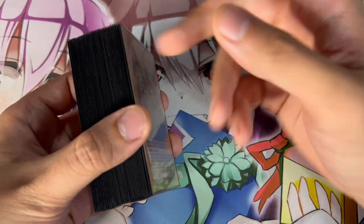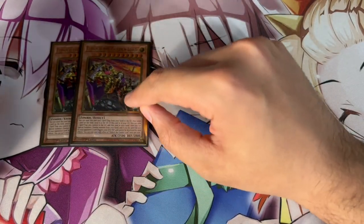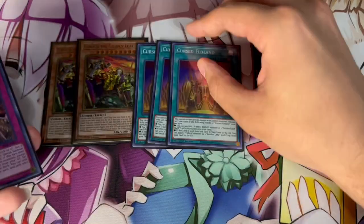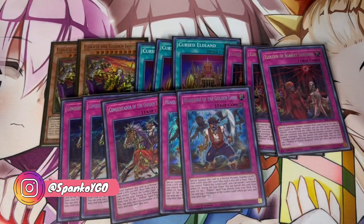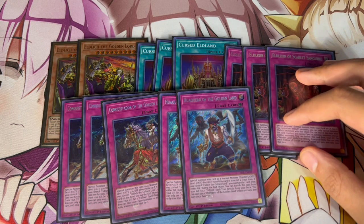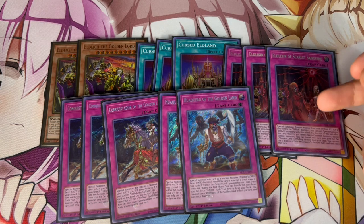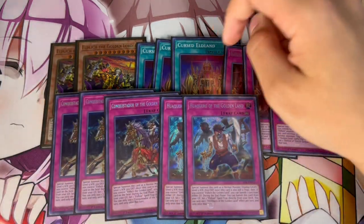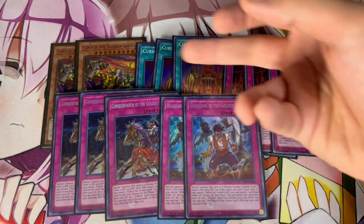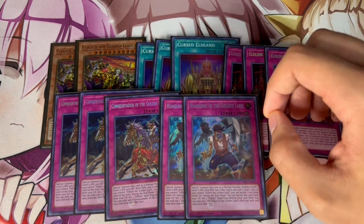This is a 40-card main deck. We're going to start with the Eldlich package: two Eldlich the Golden Lord, three Cursed Eldland, three Eldelixer, three Conquistador, and two Hefquero. I'm not playing the black or white Eldelixers because I don't think you need them — these ratios are perfectly fine. You don't want to play too many Eldlich cards, just the best ones. Scarlet Sanguine is really important as it keeps recycling your Golden Lords. I really like three Cursed Eldland because the foolish burial effect is insanely powerful, especially when you're sending it off the Golden Lord.